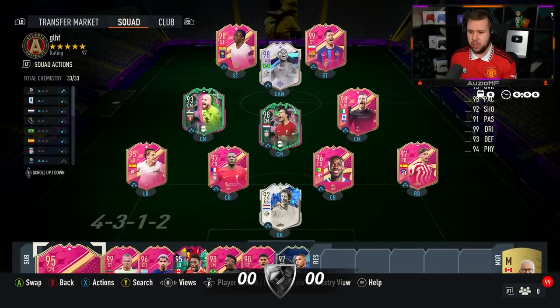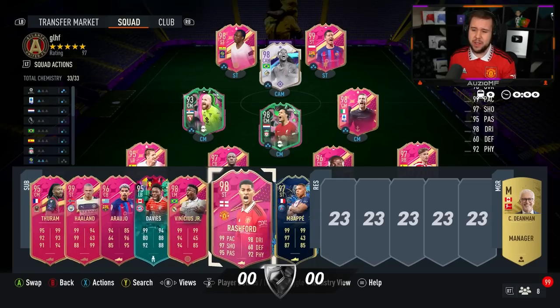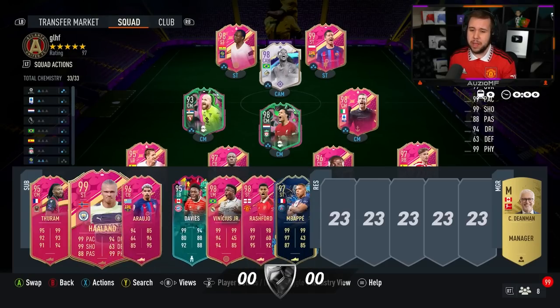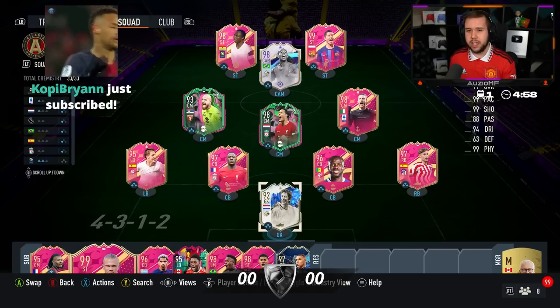The team this week is looking incredible. Look at the bench — the bench is ridiculous. Haaland, Vinny, Rashford, Mbappe. The bench is looking amazing, the starting 11 is looking amazing. Let's get into these games.